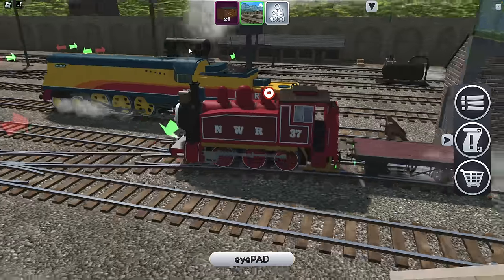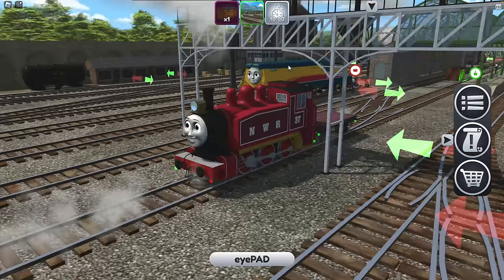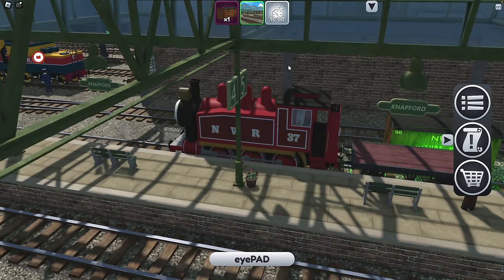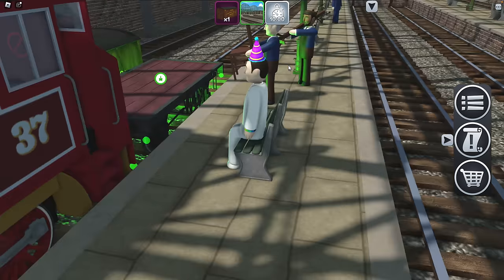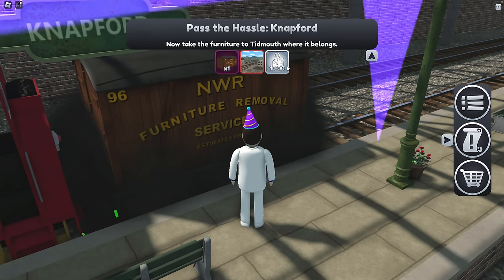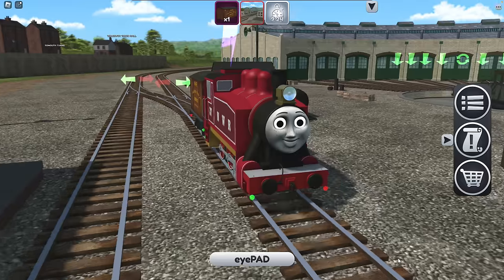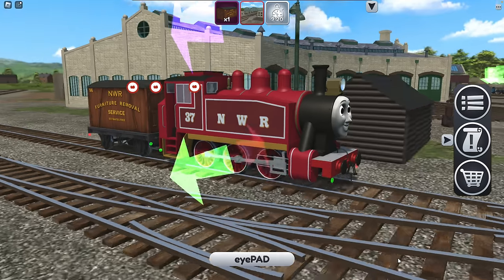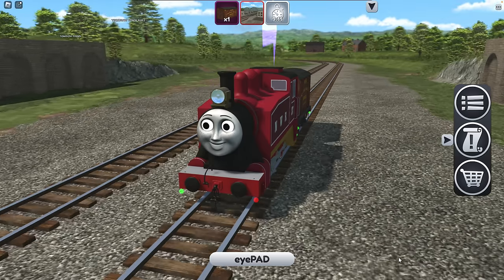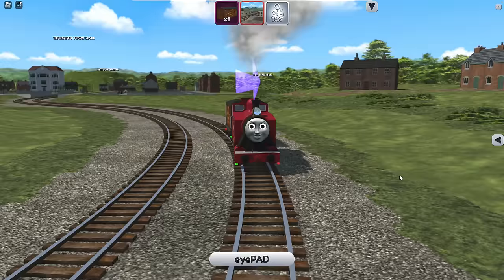The one thing about this game is that if you spawn an engine, it gives you a time to get into the engine or else the engine disappears, which is good. We're going to pull into Knapford and grab the furniture. Get out - oh hey, I'm sitting down with my party guy. I'm waiting for a party. Hold down button E. Take the furniture to Tidmouth Ripalongs. I'm also getting shillings just for exploring the island. Shillings is an in-game currency - you can buy other engines with it.